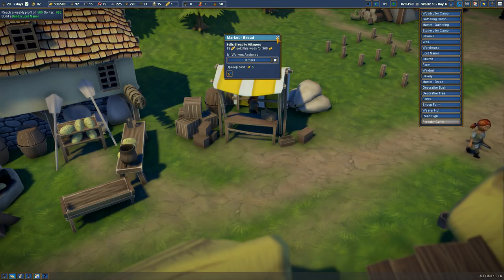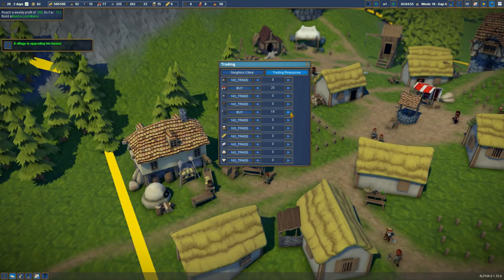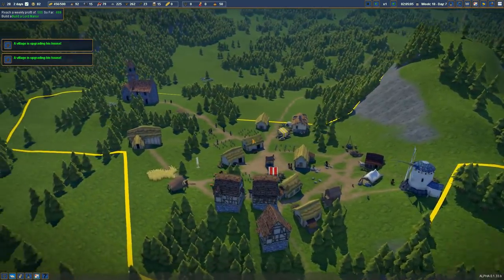18 bread sold for 300 gold! We've got so much money. We are going to trade some more — 20 of those. Food is okay at the moment. We've got clothes down here, and then soon we're going to buy another square. Wow, we are doing fantastic.